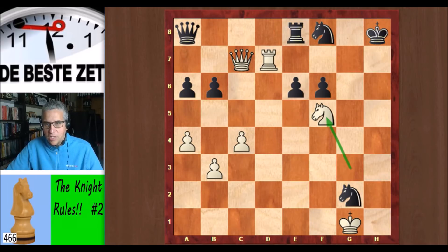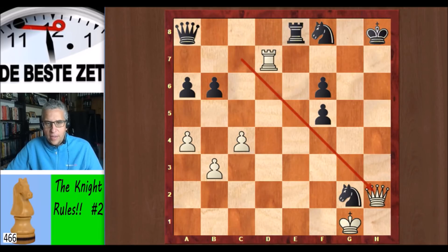Black resigned here, as he saw that he is now being mated by force. What a move — knight f5. Let's first look at the most obvious variation: let's take that knight. Well then, the queen switches back. Queen h2 check, and it's a forced checkmate. King g8, queen g3 check, king h8 and mate on g7. Lovely — very nice, that switchback move from the queen.